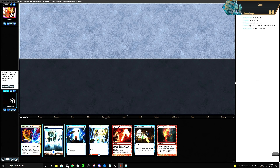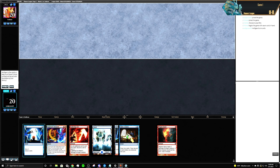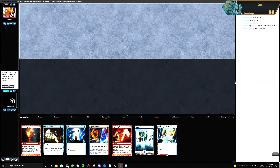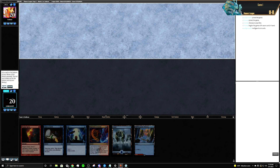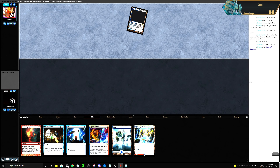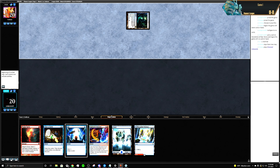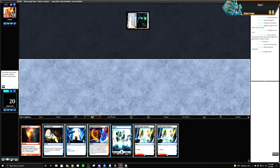No threat but we got cantrips. I'm almost thinking to discard the Lightning Axe. Let's keep that and put the Lightning Axe on the bottom.